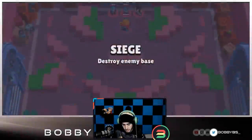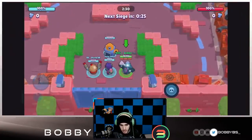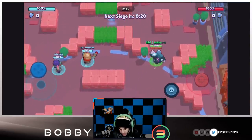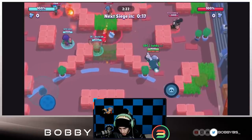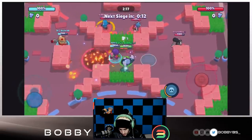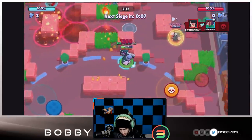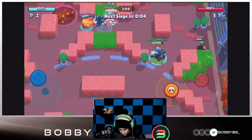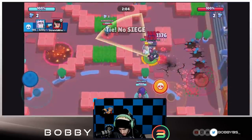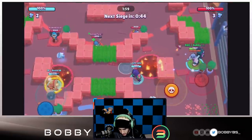Here we go into our first game. We're going up against a Bull, a Penny, and a Barley — pretty typical comp. We're just going to move up the lanes. We have a lot of combined HP so we can kind of just walk forward. We're going to pick up the first couple bolts. Something really important is that we don't take too much collateral damage — that's really the only thing that can do enough to take us out. We get a hit, kill the Bull, and move up.